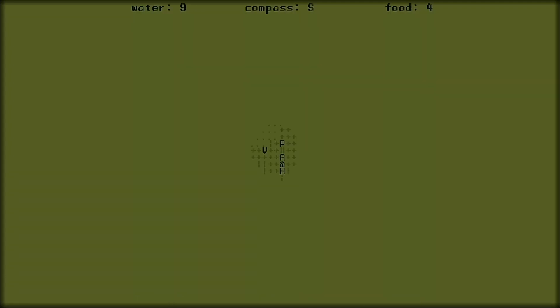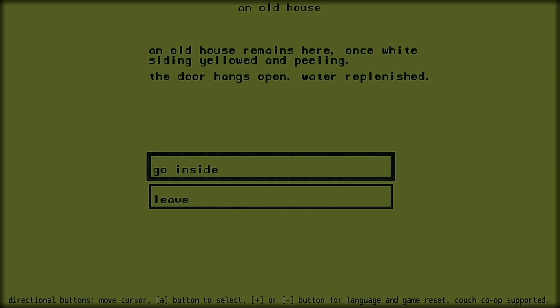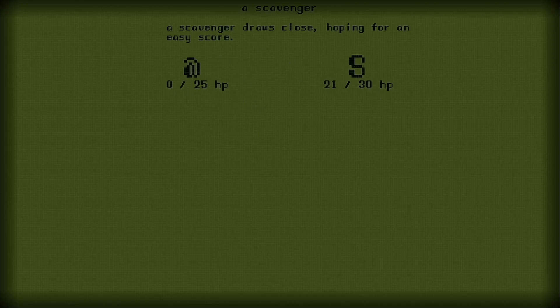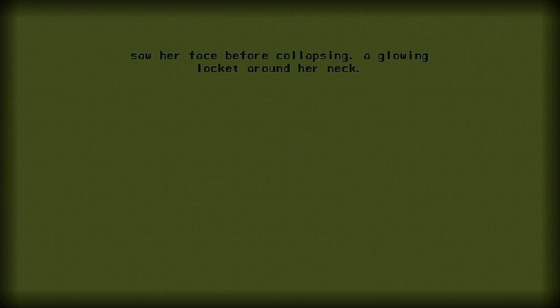Now this is a hostile place, and to begin with you won't get far as your supplies of food and water dwindle rapidly, and you're assaulted by wild animals and crazed madmen set on taking your life. Combat takes place in real time with your opponent attacking at set intervals, and you returning blows whenever your bar refreshes. You can also consume food to restore lost health. But if you die either in combat or by running out of food or water, it isn't the end — you awaken once more in your village with memories of a woman with a glowing locket, perhaps your saviour.